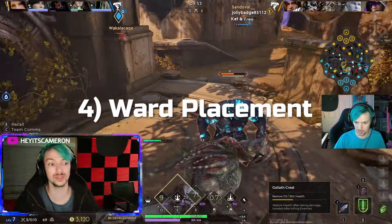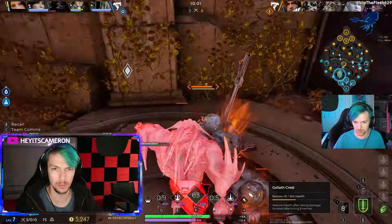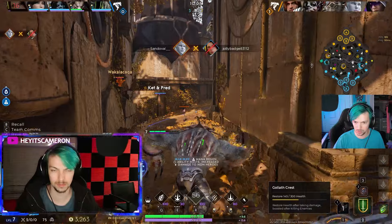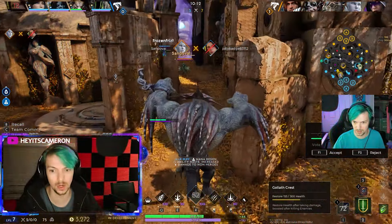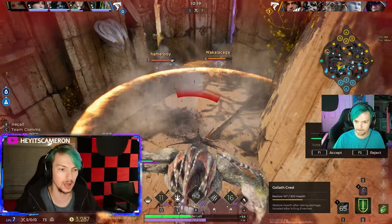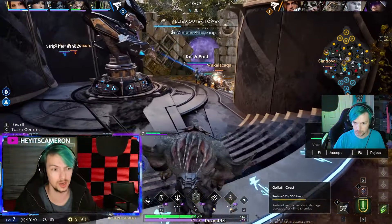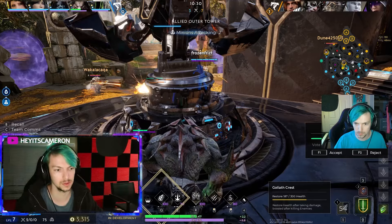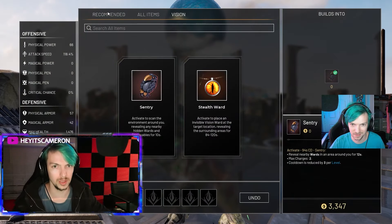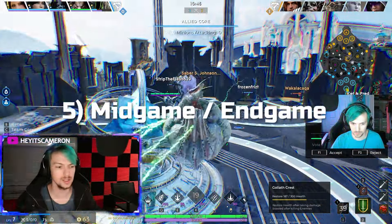Tip number four is strategic ward placement. A lot of people just throw out a ward at a random opening. If you're spending most of your time in lane near your tower, throw that ward right next to your tower so you know if an enemy is going to gank you. Be aware of when wards regenerate and that they last about two to three minutes. If you're a mid-laner, usually throw it to your left off that little cliff — you'll be able to reveal the river buff, which spawns every two minutes.